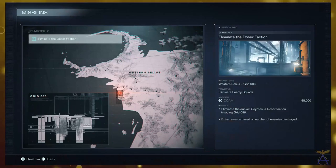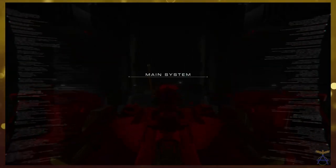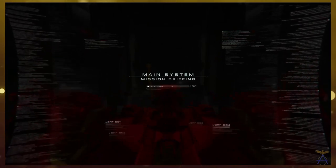I think it's the Junk Coyotes — a DOSA faction invading Grid 86. Actuary awards based on the number of enemies killed. We'll do this and then call it the episode.